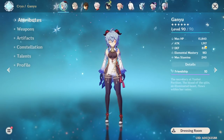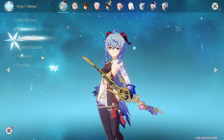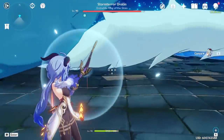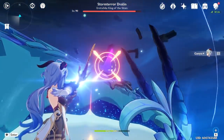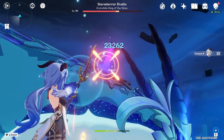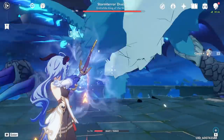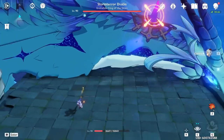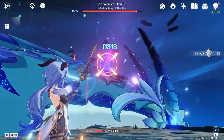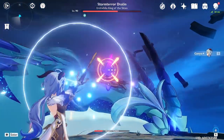On Hamayumi: 1.9k attack, 183 elemental mastery, back on 4-piece Wanderer's Troupe, 68% crit rate and 194% crit damage. With the Hamayumi passive active, we're doing 23.2k bloom damage. Without the passive (no energy), we're doing 21.9k bloom damage — honestly, not that big of a difference.